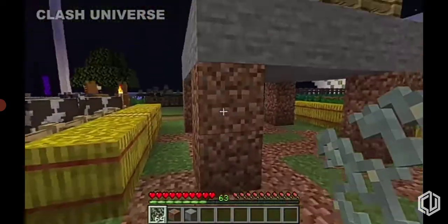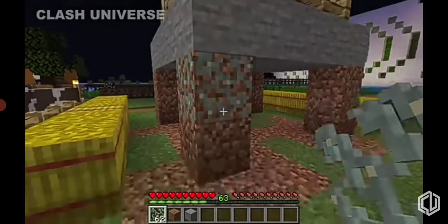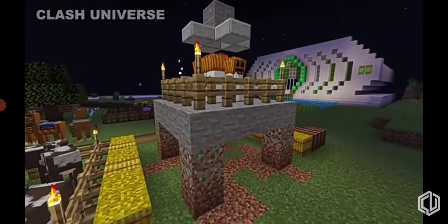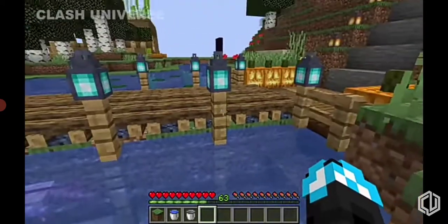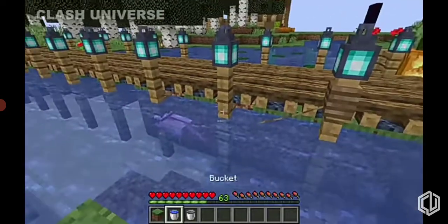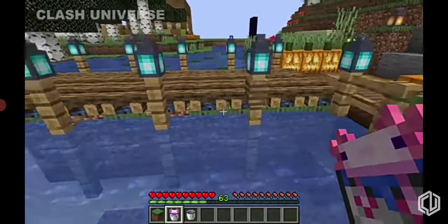You can use glow lichen to create a cool-looking transition between dirt and stone. You can also give your fences a good look: take an axolotl with a lead and attach it to the fence, then grab the axolotl back with a bucket. As you can see, this leaves a cool-looking design on the fence.